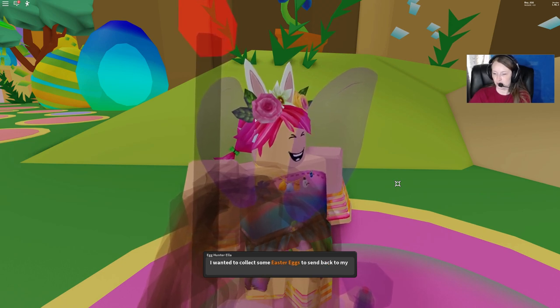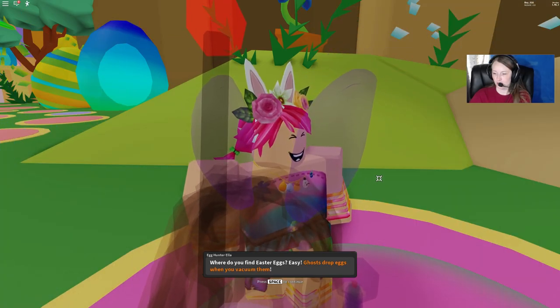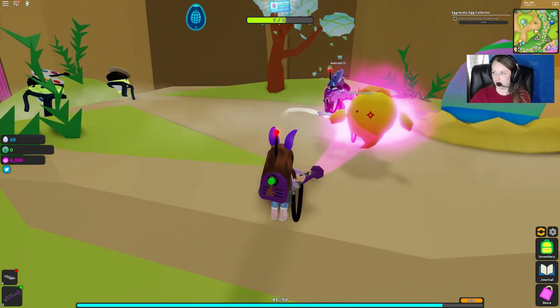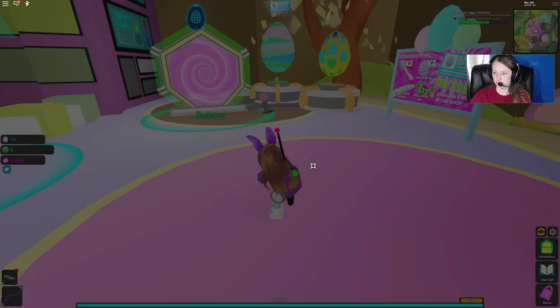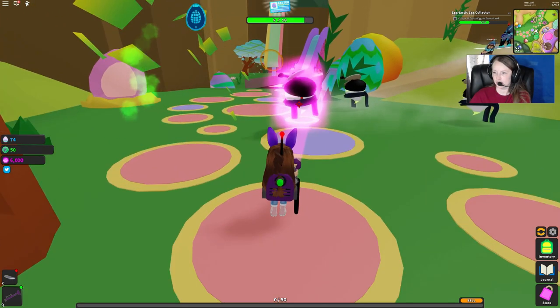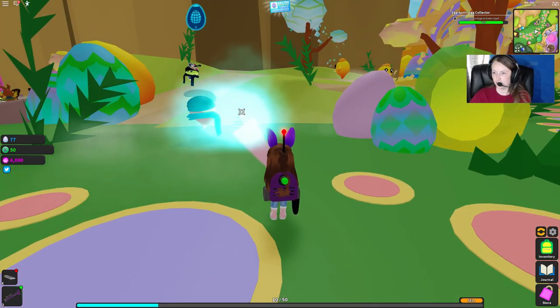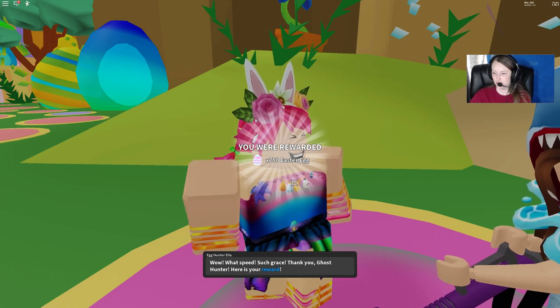She wants a favor: collect some Easter eggs to send back to her friends in Winterland. We need to collect 10 Easter eggs, and ghosts drop eggs when you vacuum them. We already collected some eggs, so let's vacuum some up here. Pack is full — let's travel back and sell. All right, run back over here to continue collecting our eggs. We need one more — there we go. We actually have 750 Easter eggs now.